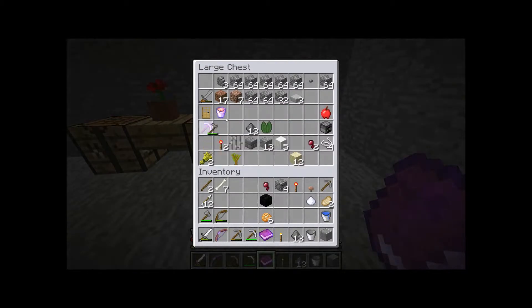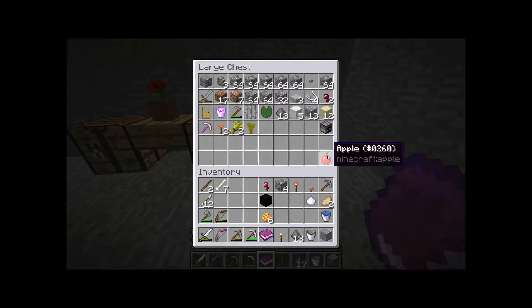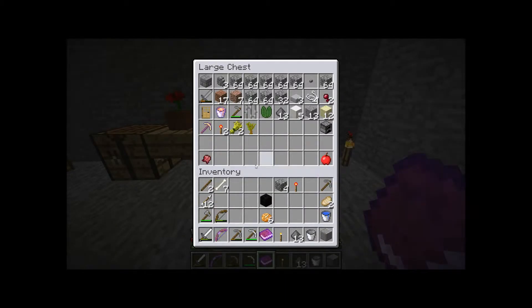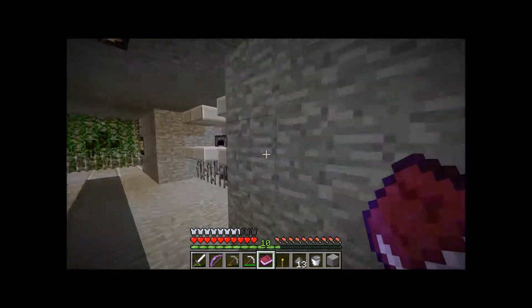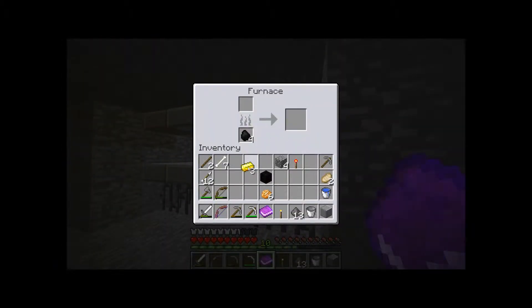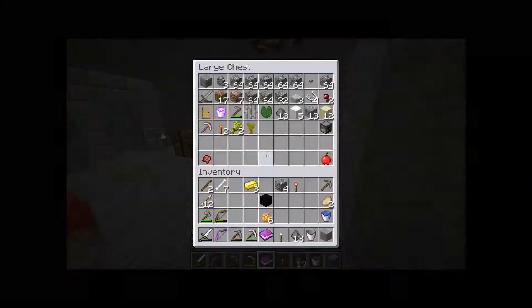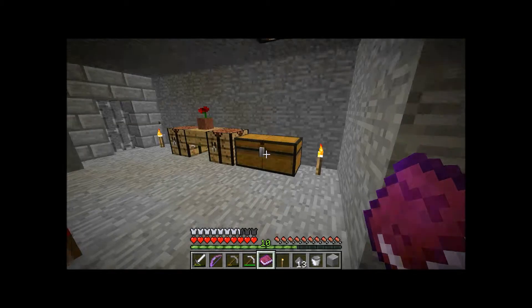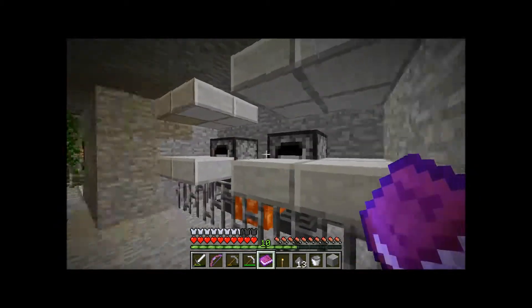Let's migrate stuff in my inventory. We've got the apple for the golden apple, and we'll make the fermented spider eye - just sugar and that's done. Let's check how many pieces of gold I've got. I need eight pieces all together - I'll take this block of coal and turn it into coal chunks and stick it in here. I'll check on the farm.